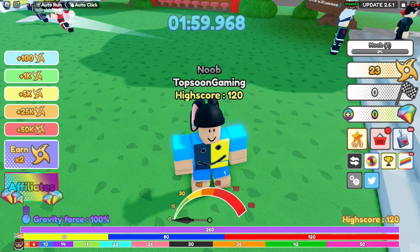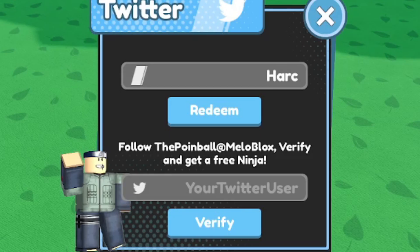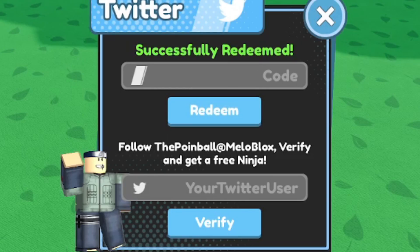The very first working code is 'hardcore' — this is one of the newest codes. It's going to give you a free lucky potion. Let's redeem it live: the code is working, type h-a-r-d-c-o-r-e.